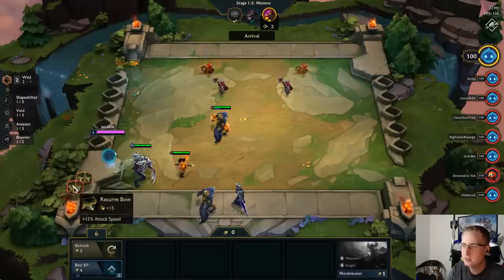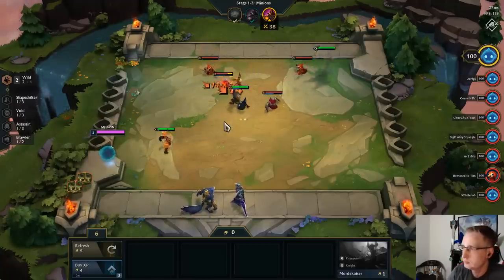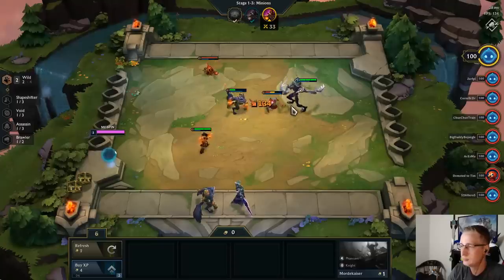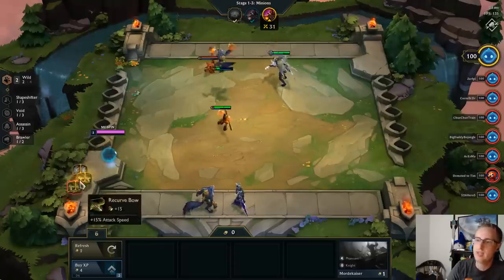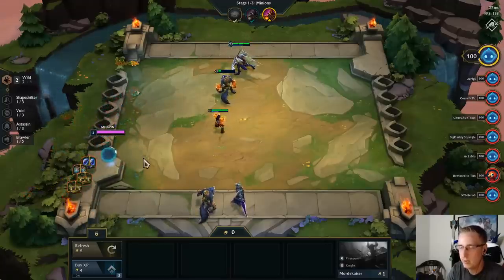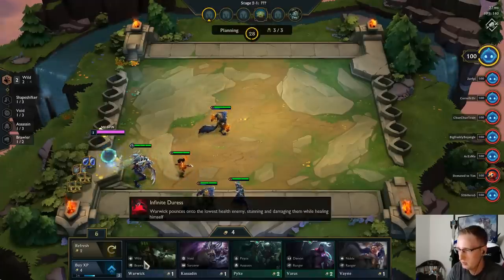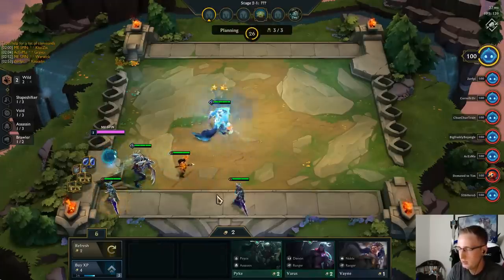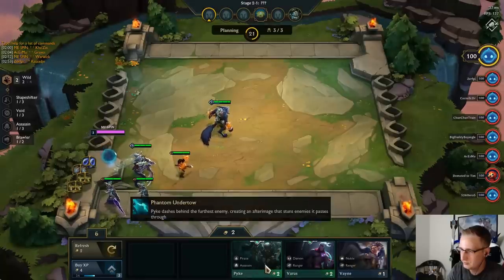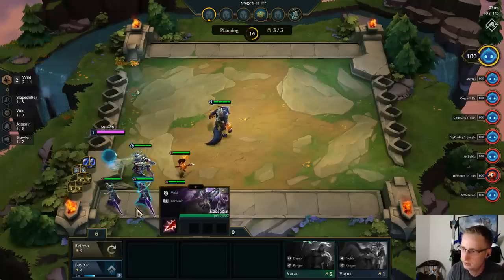Let's hope we can get a Rageblade or something. Okay, we got a Phantom Dancer — that can go on our front line. We also have a Shiv, Rapid Fire, and Frozen Heart. Another Warwick — perfect. Another Kassadin too. Let's grab a Pike since we do have an assassin already and we've got two Voids.